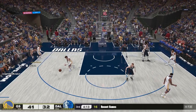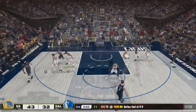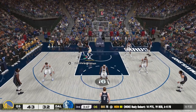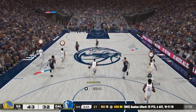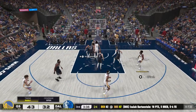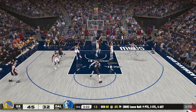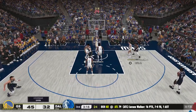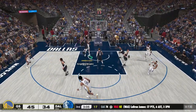On the very next possession LaMelo is going to try to get revenge. Nobody is guarding him — I'll just take the wide open mid-range. Sabonis tries to post up Capella but Capella is pretty strong, he has great post defense — you can see him bumping Sabonis with his strength and we get the interception. We try to capitalize with nice ball movement. We finally make a layup — Josh Hart. We are up by 13.